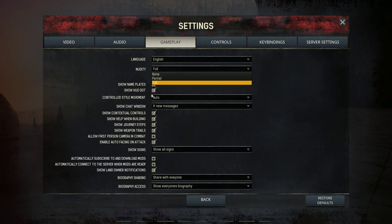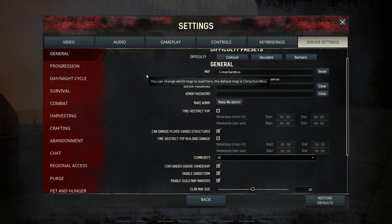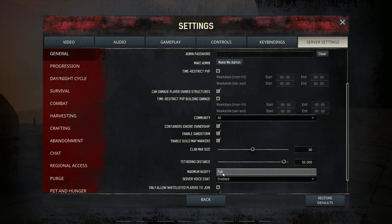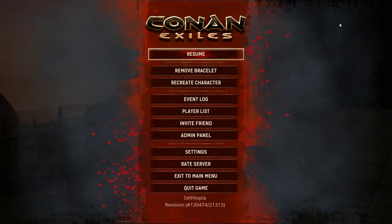In terms of gameplay, you have the option of full nudity, partial nudity, or no nudity at all — this is dependent on your personal preference. There is also a server setting that controls nudity, but even if your server has full nudity on, you can always disable it for your specific client. It appears in two sections depending on how you want to play.